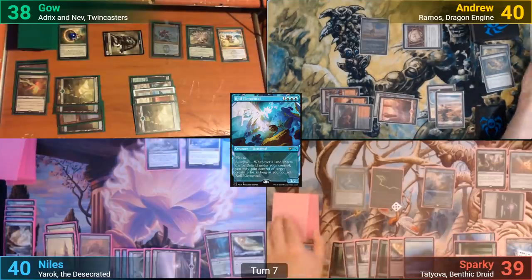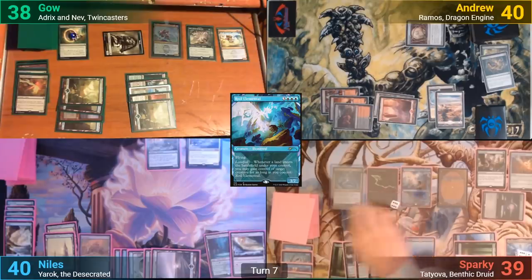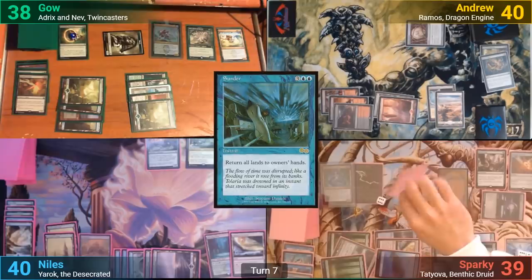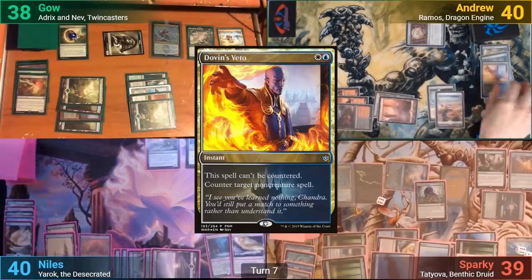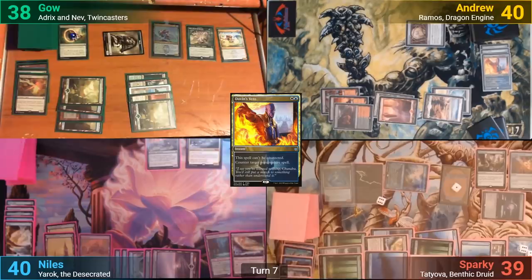Sparky gets to steal Ramos away with the Roil Elemental trigger. He then upticks Nissa hoping to hit a land, but reveals Sundering Titan instead, putting it to hand. He then taps six mana plus one creature to convoke Court of Calling where X is four. I counter this with Dovin's Veto though, and we also realize Sparky should have a +1/+1 counter on my Ramos. He then passes to Nils.